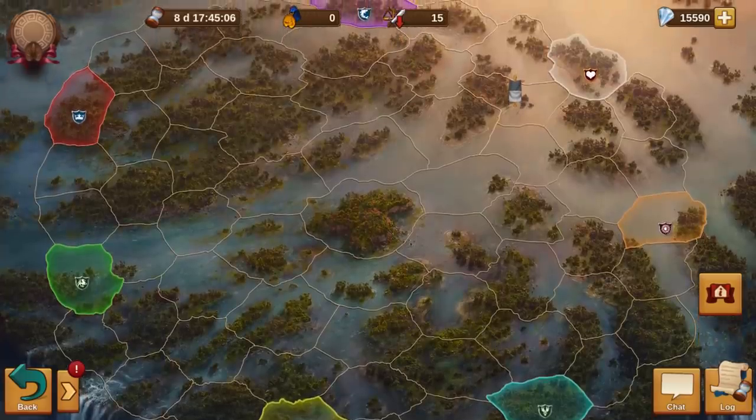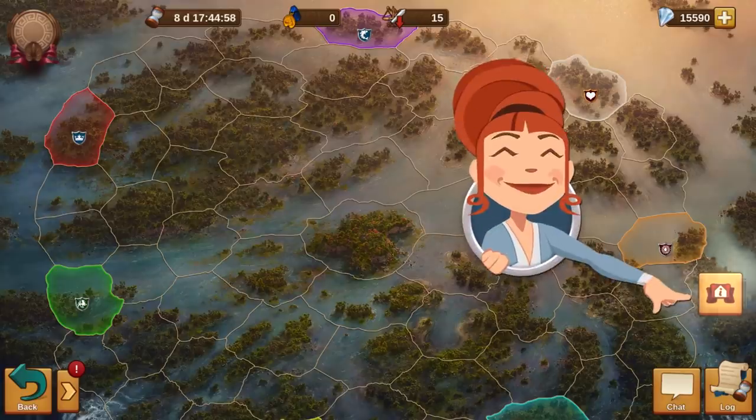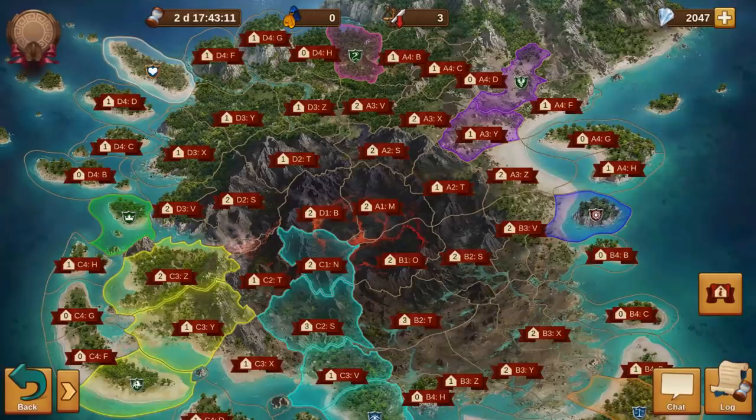In order to enjoy the new map as much as possible, there will be a few quality of life adjustments that will make planning and strategizing for your guild easier. There is a new button that shows more details about all provinces. On each province, whether on the new or the old map, a new badge will appear with the name of the province and the number of available building slots — so you don't need to close your messages and open each province individually. From now on, a single click is enough.